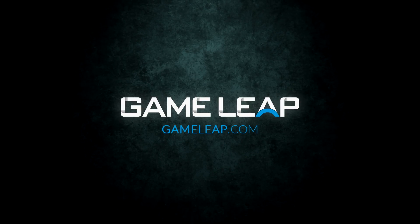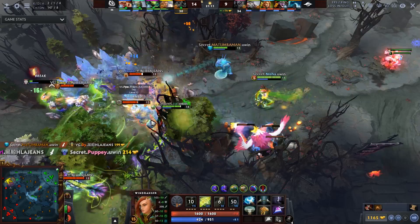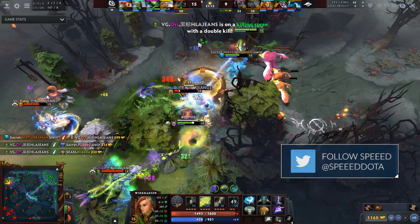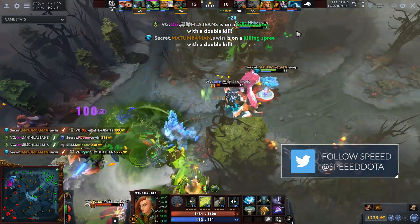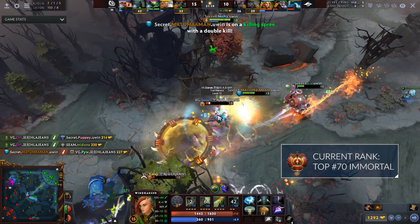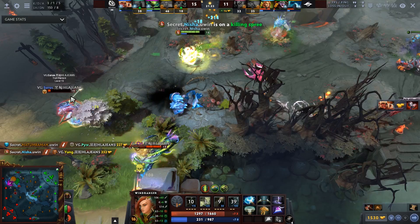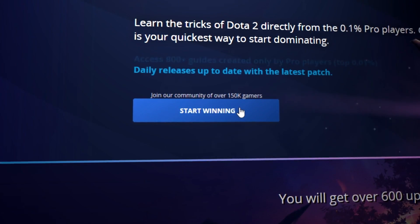What's up everybody, it's Speed here. Today we're going to be following Niche's Wind Ranger, but most importantly the topic I want to talk about and focus on today is: what do you do when your lane is kind of mediocre? How do you snowball? What are the farming patterns you should take to make sure that your game does not turn into complete garbage?